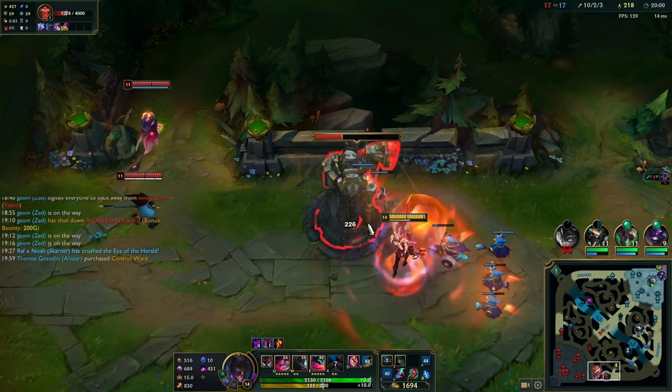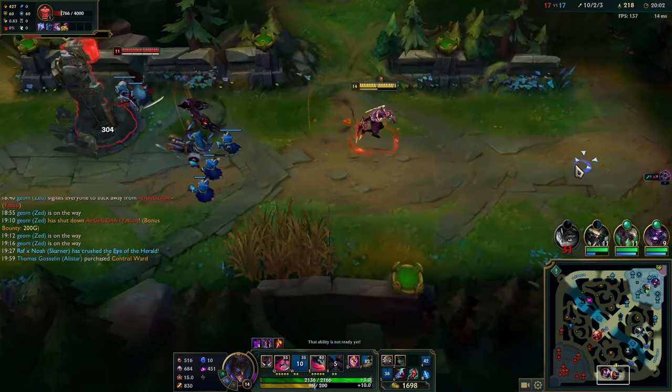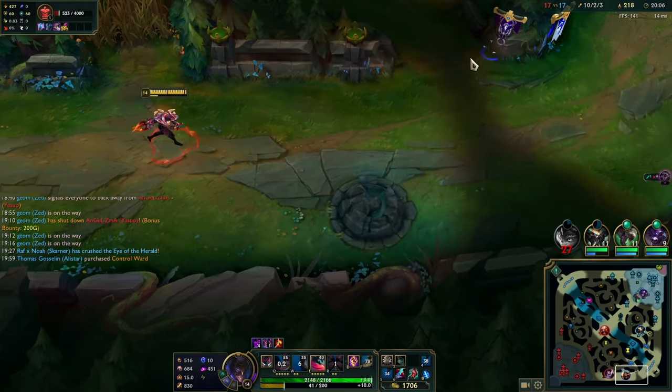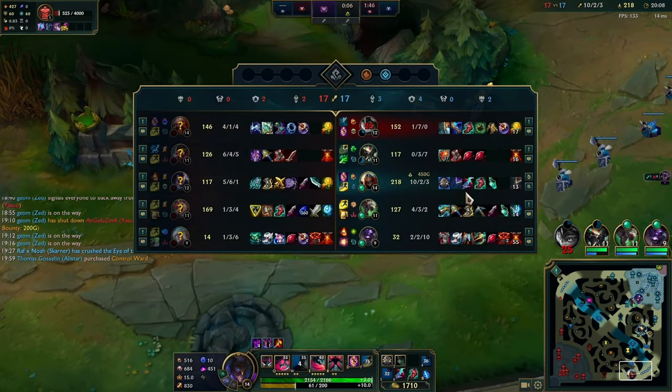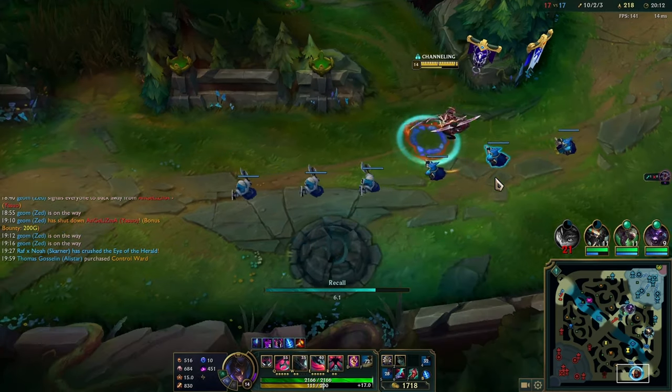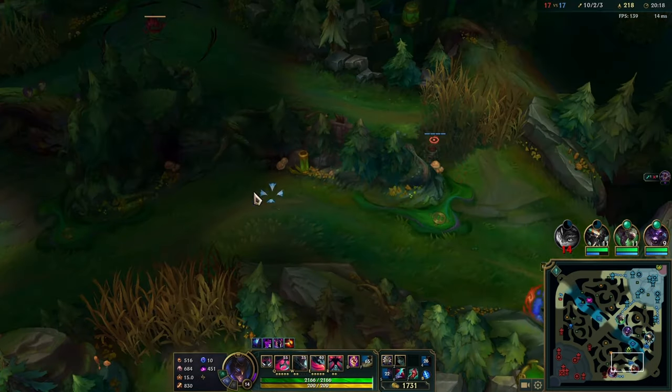I don't greed for the tower because I know I'm a big shutdown target, so it's good to play nice and patiently, nice and slow. Especially when you're ahead - always play nice and slow. I end up staying though because I see Yasuo taking the Krugs - if he walks upward to the left I might be able to kill him.